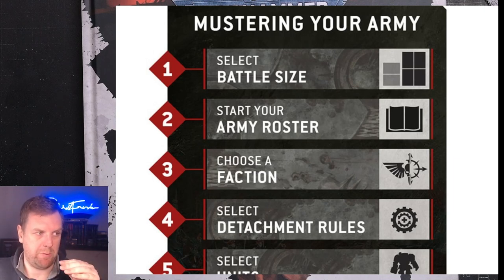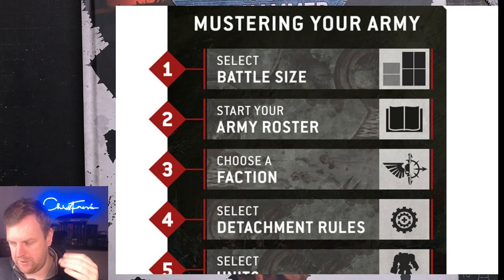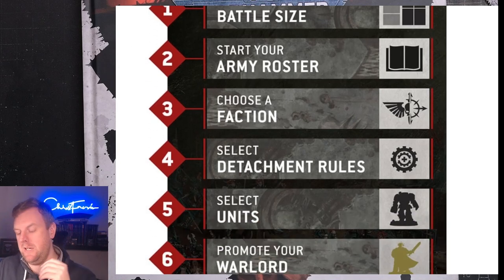Start your army roster. Step two: choose a faction. You're going to pick whatever faction you like — this is a no-brainer. You pick your Tyranid faction, your Ork faction, your Necron faction — an entire overarching faction. Now, step three: select detachment rules.